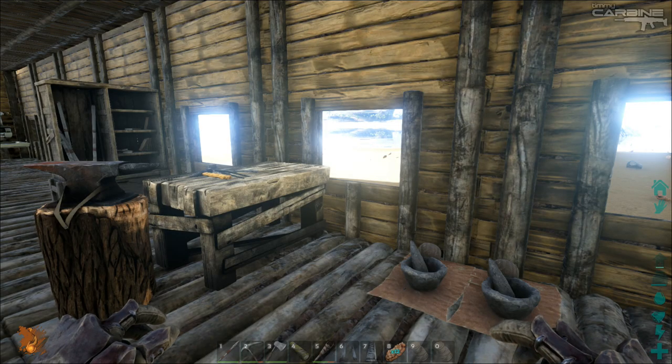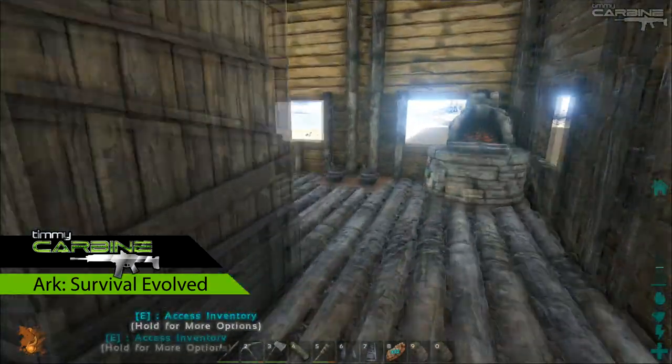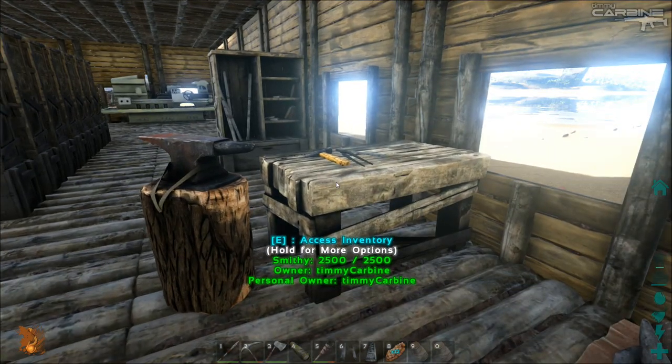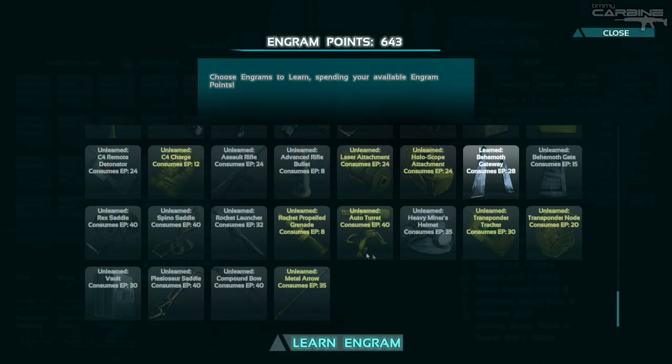Hello Carbon Arts, I'm Timmy Carbone and welcome back to Ark Survival Evolved. We're on a new update, version 190, which introduces compound bows. So we are going to craft some compound bows and then shoot some shit in the face. That's what you do when you get a new weapon.